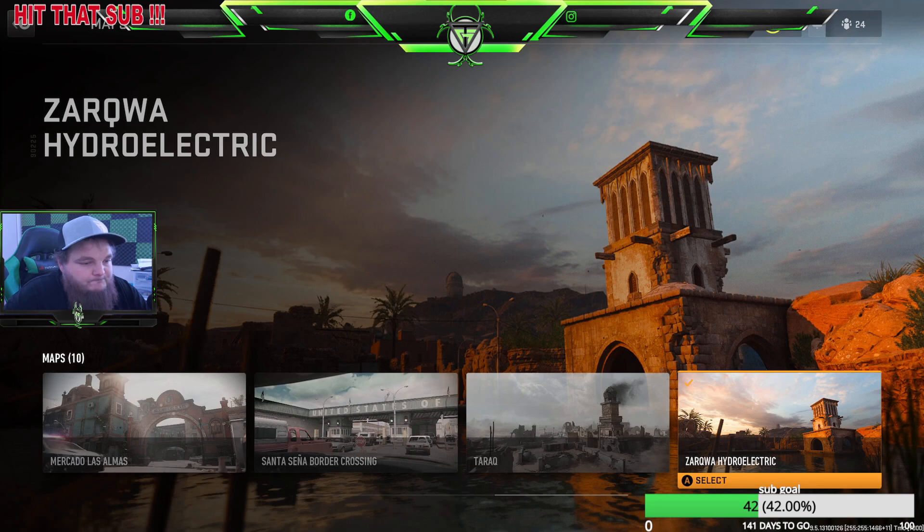I'm gonna give Zarqwa Hydroelectric a seven and a half. I usually run the left side down around the rocks. You can go down below and pop up on the back side and flank them — I like that about the map. There are about two or three camping spots, including two buildings and a broken-down building where everybody camps on the left side. But other than that, seven and a half out of ten.